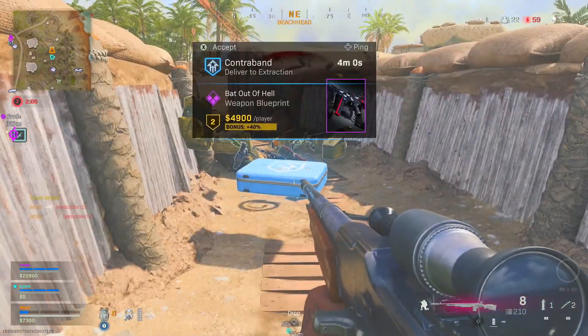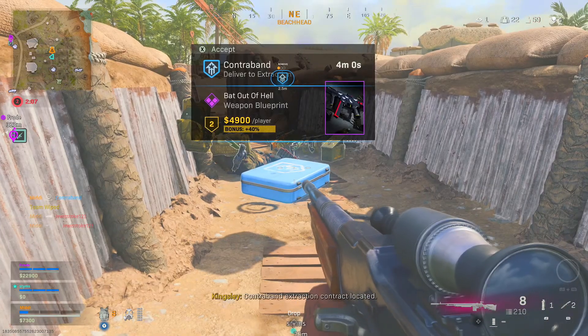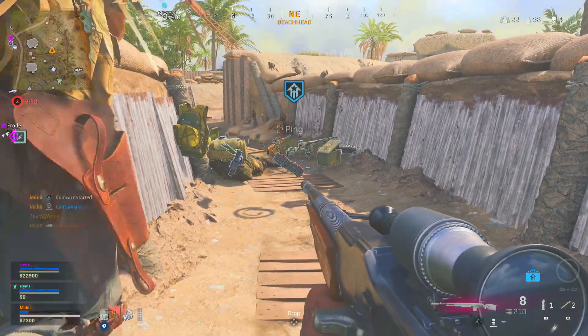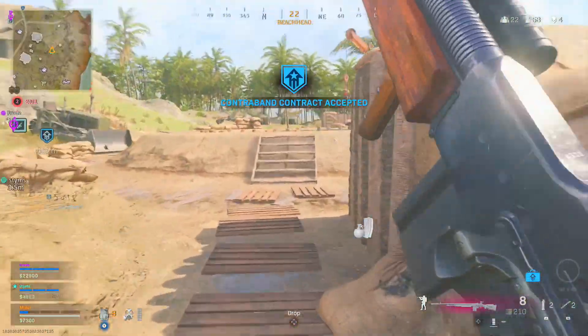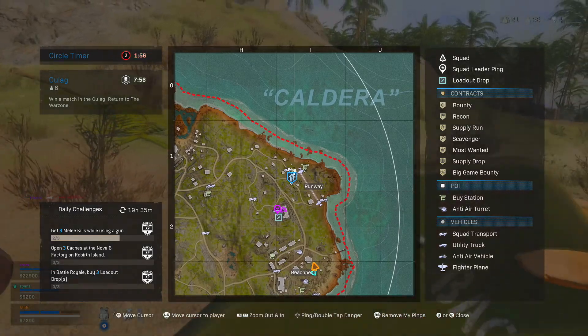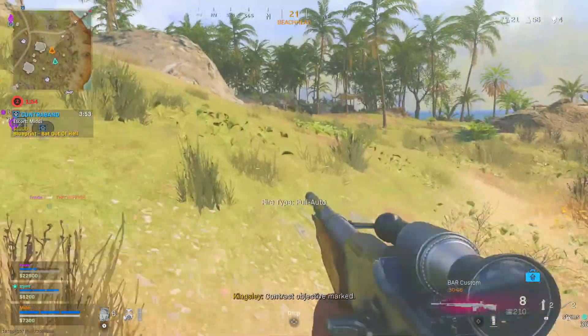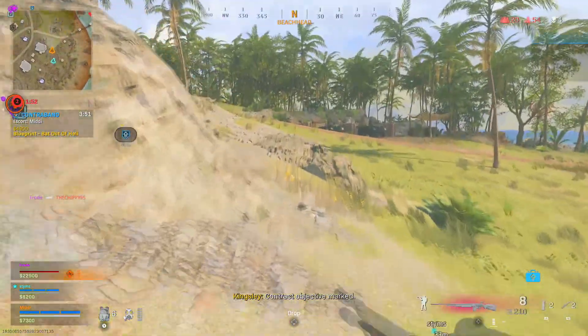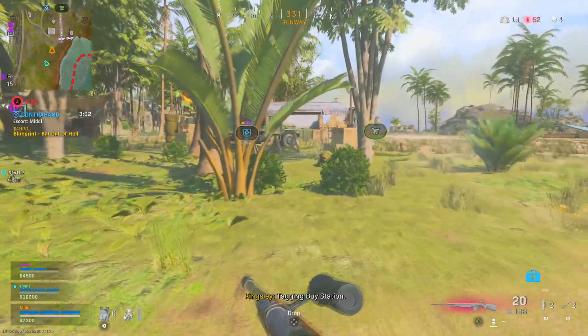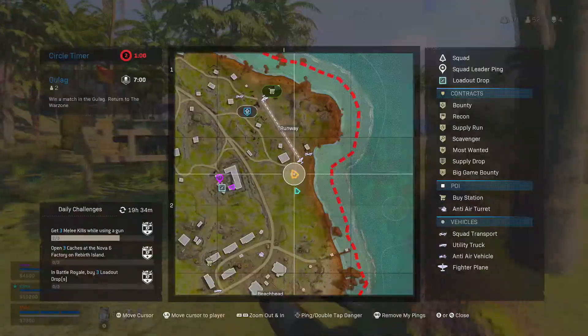There it is — the contraband. Bat out of hell. Look at it, in its full glory right here. I want to try and get like a Vanguard weapon blueprint. I definitely think they're going to probably still add them. Where's the extraction zone? That's actually really close — on the outskirts of the map. If it's at the runway, no one's going to be here. I would actually like to see some Vanguard contraband weapons being added.